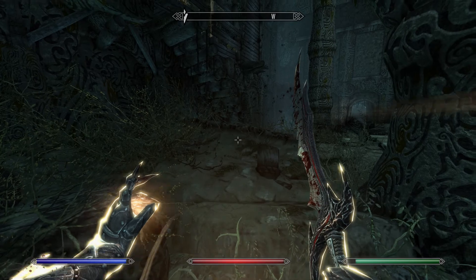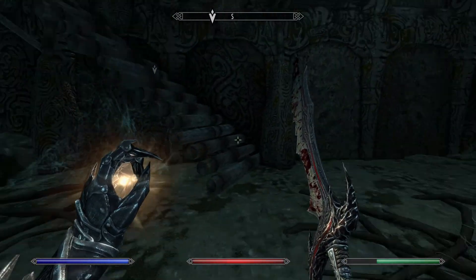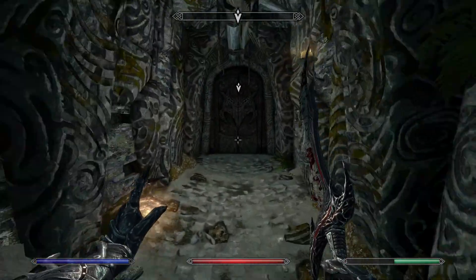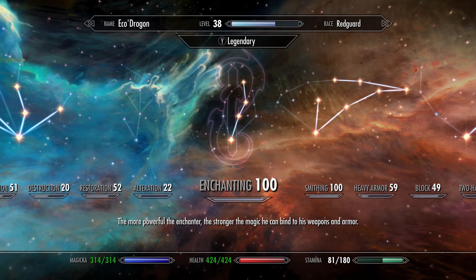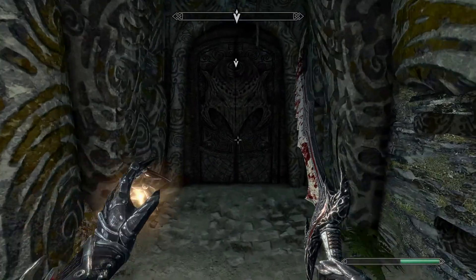I'm going to go a little ahead of Lydia because I don't want her to kill the next enemies I need for block training. I need to train block to 50 to get Elemental Protection before fighting Malkoran. It's so damn close — that is fantastic.